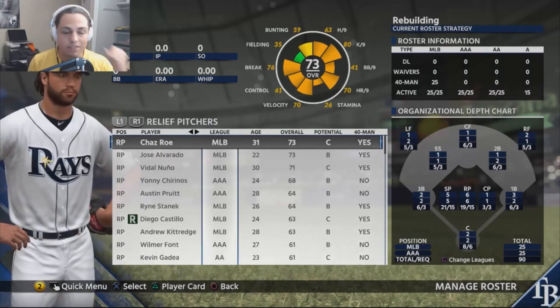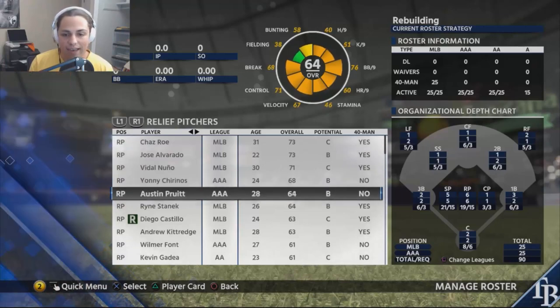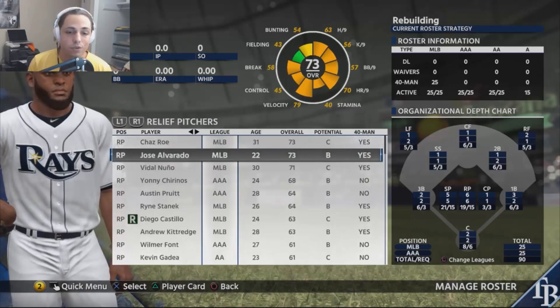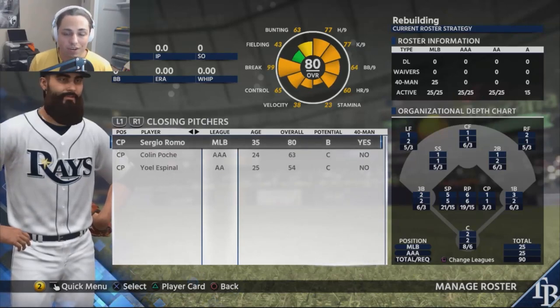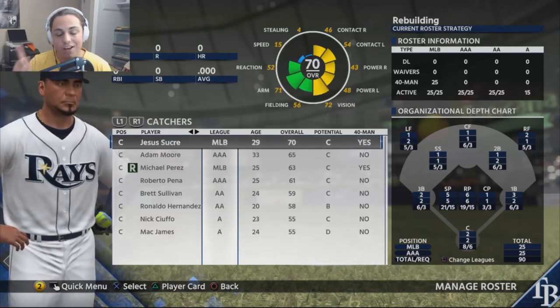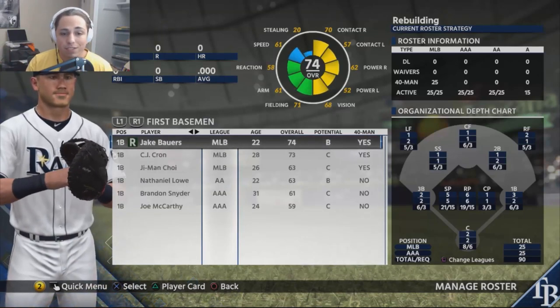Relief pitching-wise we need a couple pieces. Our best reliever is a 73 overall player. We have Jose Alvarado, Vidal Nuno, Yoni Chirinos, and a couple of other low-rated players with B potential, but I don't see them developing quickly enough. We also have Sergio Romo, who I'm looking to trade because he's 35 and will start decreasing. Since the Rays got rid of Wilson Ramos, catcher is definitely a spot we need to improve, and I already have a player in mind.